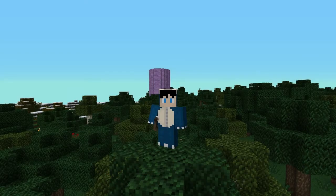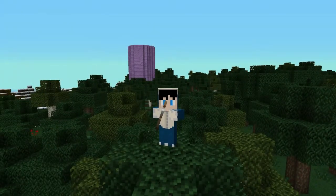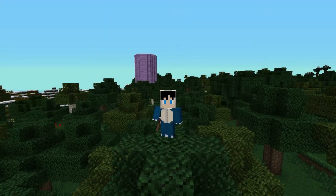Now we have the Halfling, who is half the size of a Steve or maybe shorter. His strength is 9, agility is none, dexterity is 11, intelligence is 12, wisdom is 10, and fortitude is 8, which makes him a good ranger/mage.